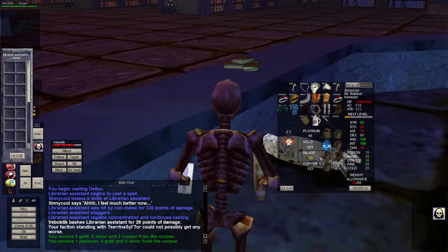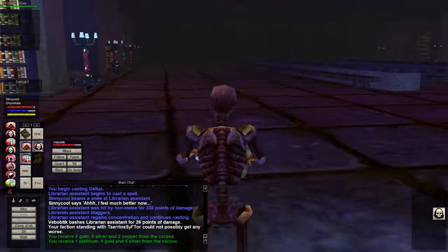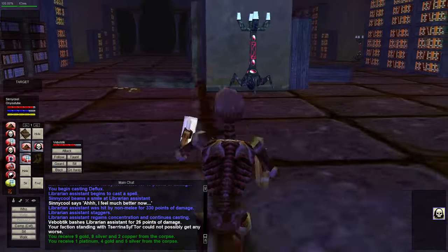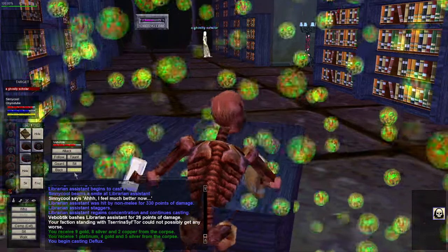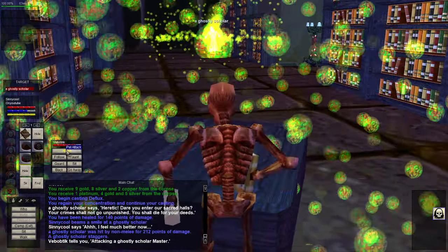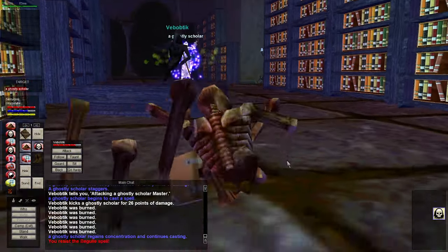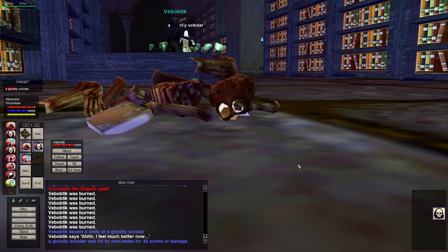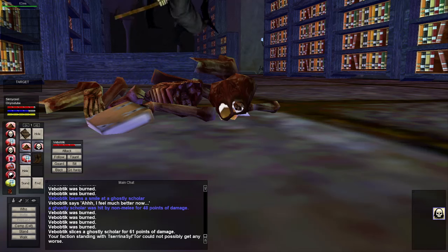It looks like we killed everything on the floor — the whole middle is clear, the whole right side is clear, and the left side might be popping. It's crazy how long this is taking. After this kill I'll pause, but I've got my finger on the pause button — as soon as it pops you'll get to see me fight the angry librarian. Worst case you'll at least see me looting it. I'm going back to clearing the whole floor again.